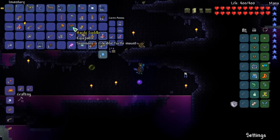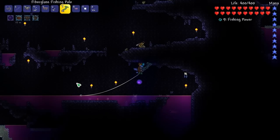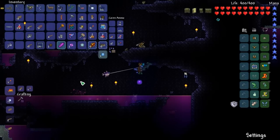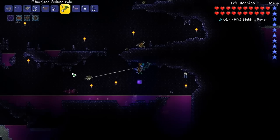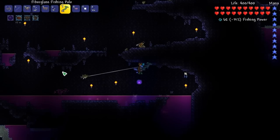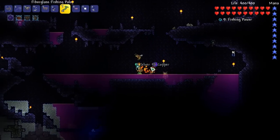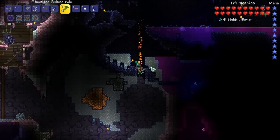Enemies shouldn't be a problem in the hollowed. There's actually something I want to do in the underground corruption - go far enough to get souls of night by fighting the eater of worlds, because each of his segments has a chance to drop souls of night unless they patched that. That is op if we can do that. I gotta remember to do that either next episode or the one after, because I did record some of the next episode today and just took a break in the middle of recording.